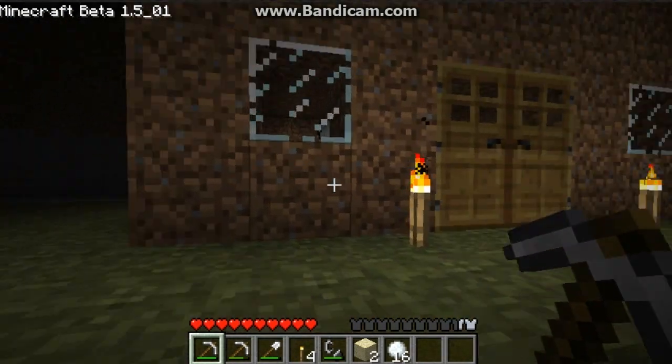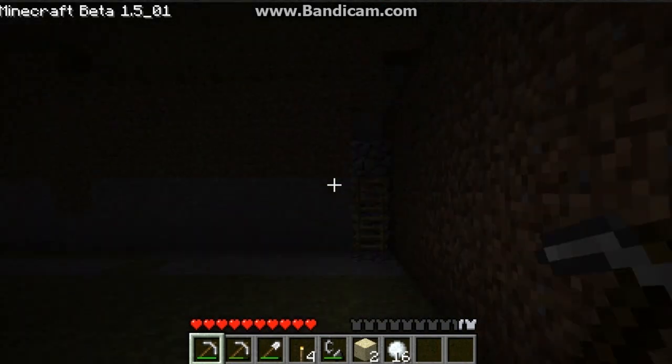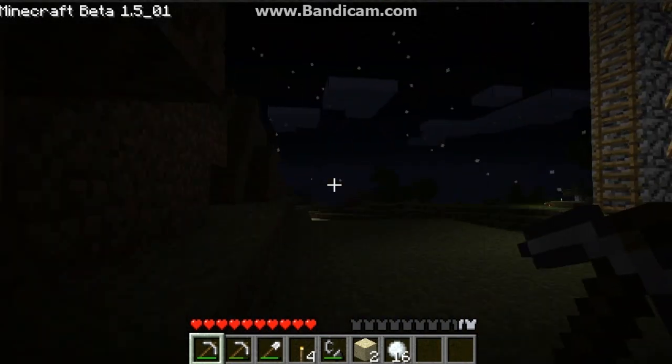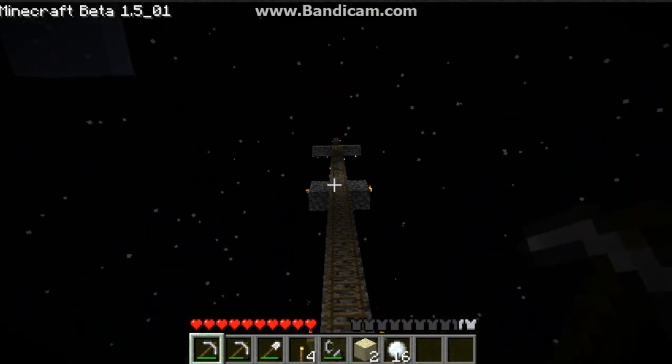So right here, this is my house. Right here is my seeing tower. I can go up it — there is a ladder, so I guess I can go up it now. I got to jump there, and then right there is the ladder.